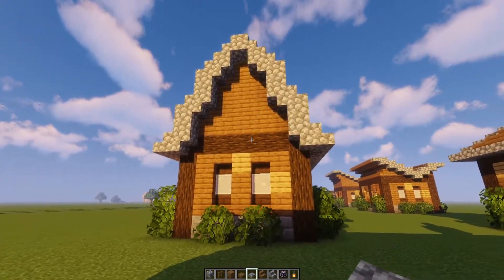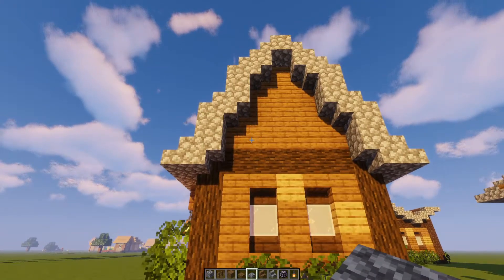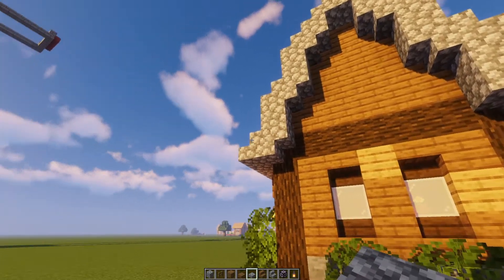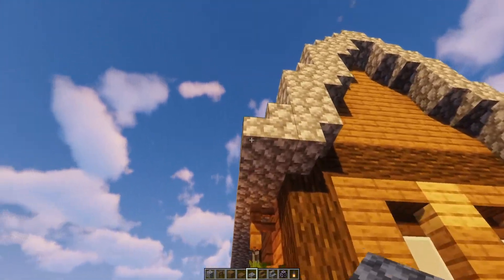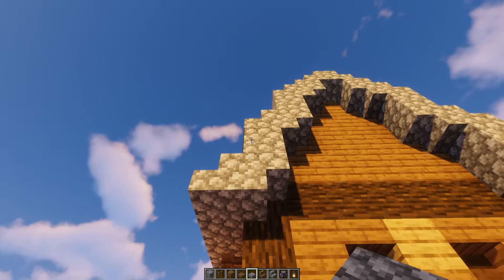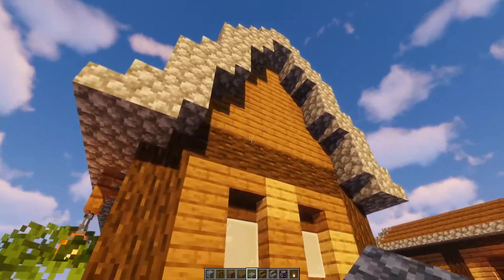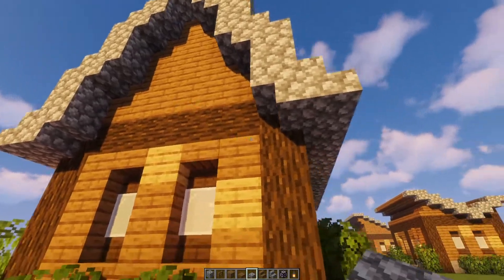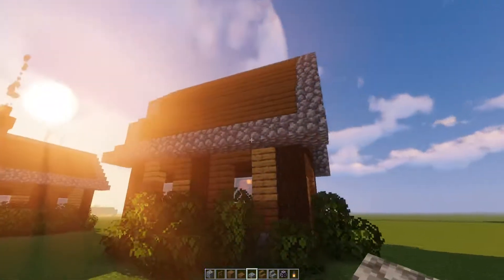Now this roof here is the gambrel roof. It's almost kind of like a cathedral roof — you've got these arched sides to it. This uses stairs and blocks to give more height to it. The attic in this one is much more usable, and it still fits this little house here fairly well.